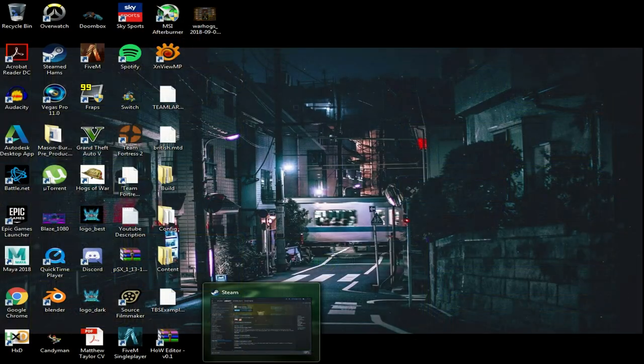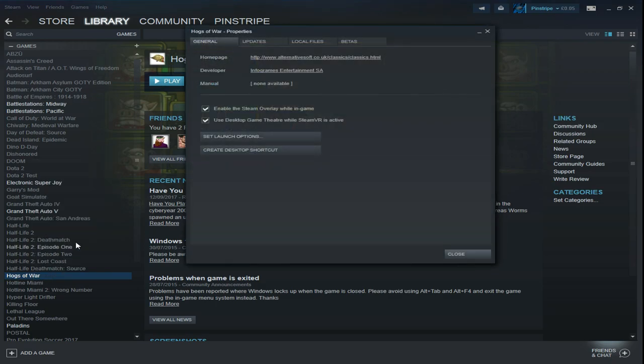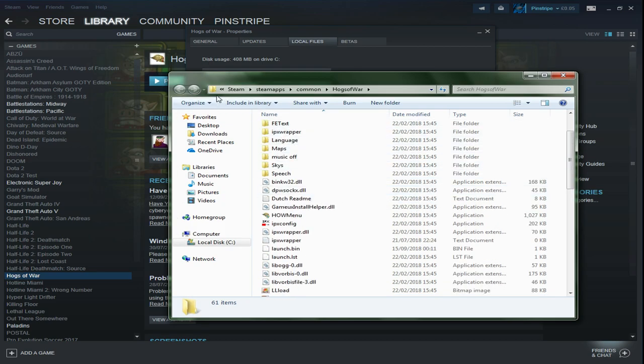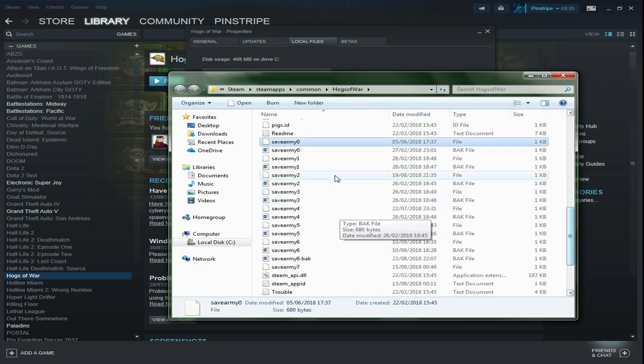From here, you need to navigate to the game's file location. A simplified way of doing this is going to Steam, right-clicking on Hogs of War, and selecting Properties. Once the new window appears, navigate to the Local Files tab and click on Browse Local Files. This will bring up the game's main directory. If you wish to find it manually, simply navigate through Program Files, Steam, SteamApps, Common, and then Hogs of War. From here, scroll down and ensure that you have a file marked Save Army. Depending on how many saved files you have, they will be marked with a number after the words Save Army.